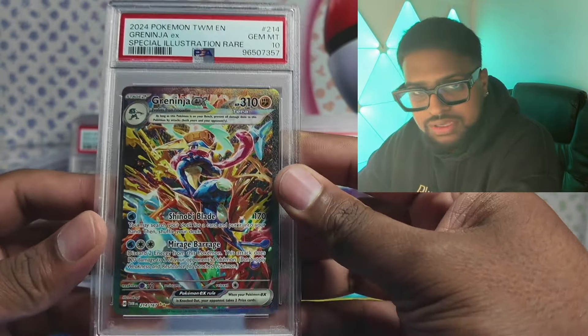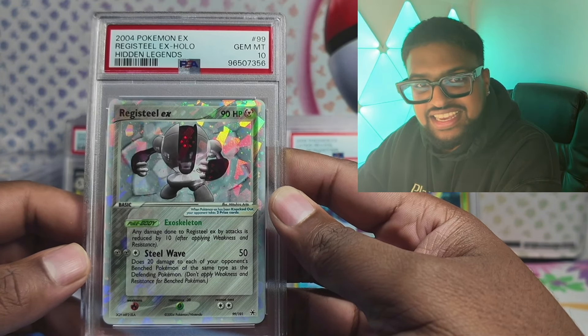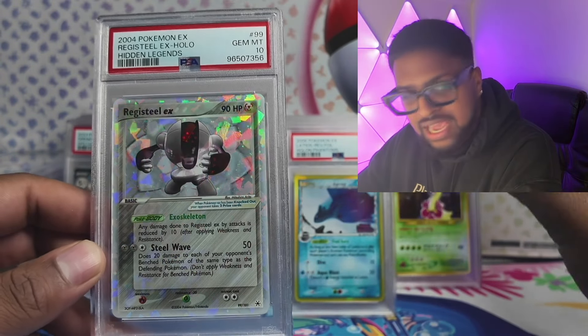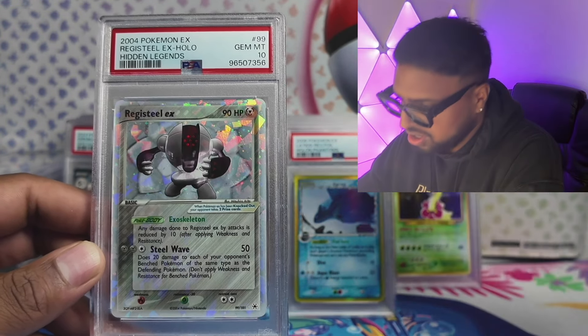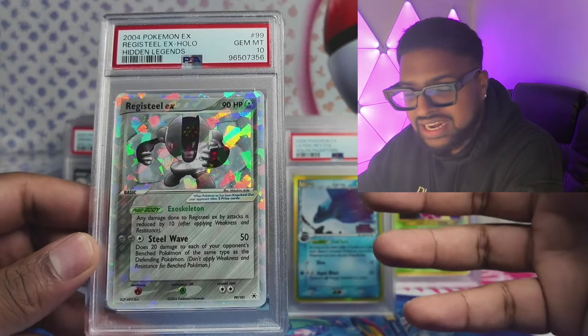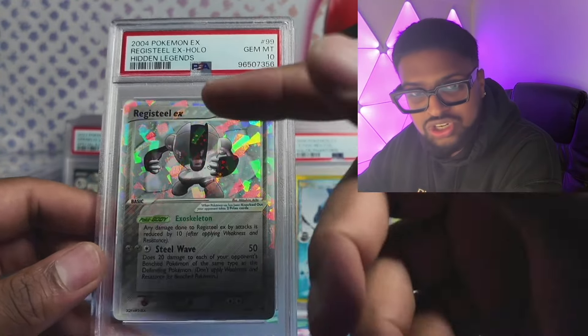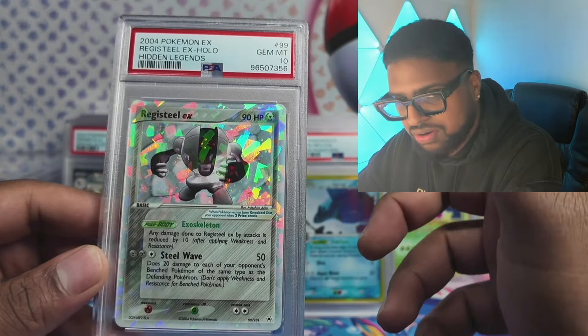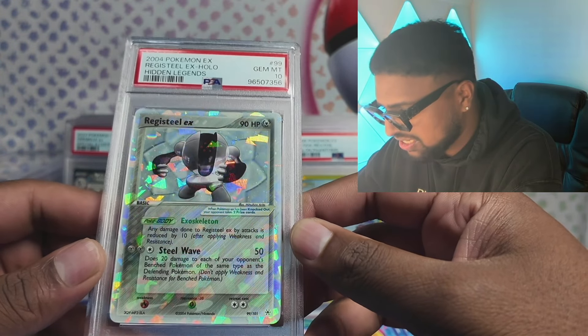KB hooked me up with this Registeel EX — have a look at the back, it isn't too bad. And oh my god — we got a vintage EX in a gem mint 10! Big shout out to KB. He bought this and before it arrived said he'd hook me up. When it came it was super clean, he stuck to his word, and we hit a 10. Probably 10x what I paid from him. Registeel is my favourite — I don't know why, he probably looks the worst of the three, but I just like Registeel the most.